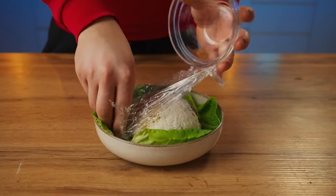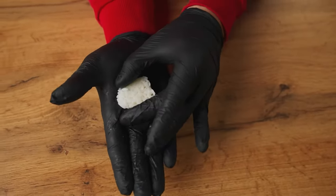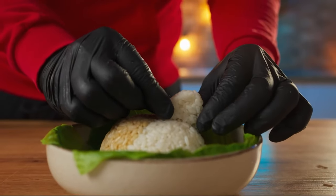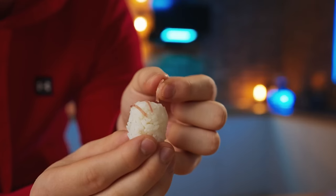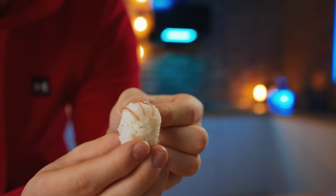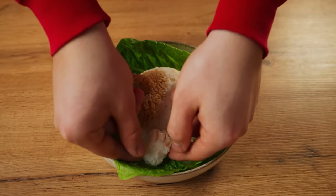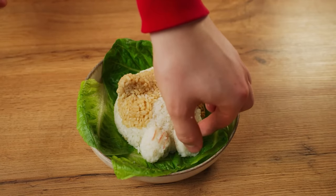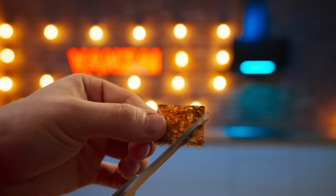Turn it over onto a plate. We form an ear out of white rice and put it on. Same with the light brown. The paws are also made of white rice, and the claws are made of thin pieces of sausage — we put these onto the plate. Eyes, mouth, and whiskers — we're going to cut them out of a sheet of nori.